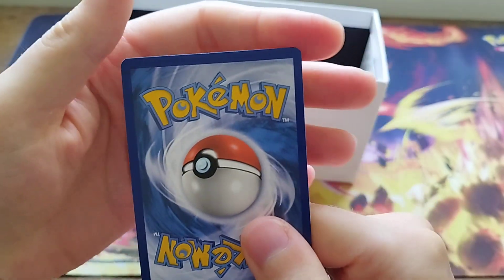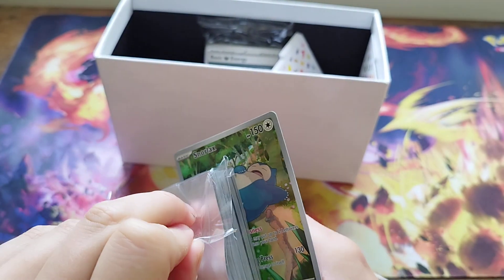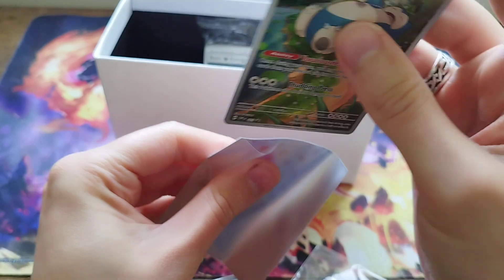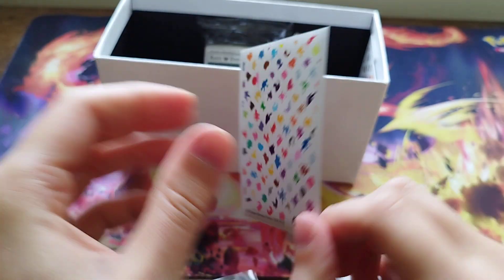What about that one? Just debris - that's fine. Solid. PSA 9. So we'll put it inside one of these sleeves - they're really good. We'll put that in there. And boom! There's our first card from Scarlet and Violet 151 in one of the 151 sleeves. Lovely stuff.